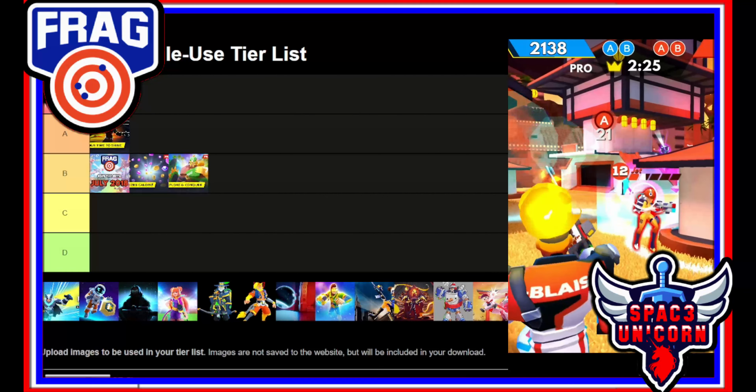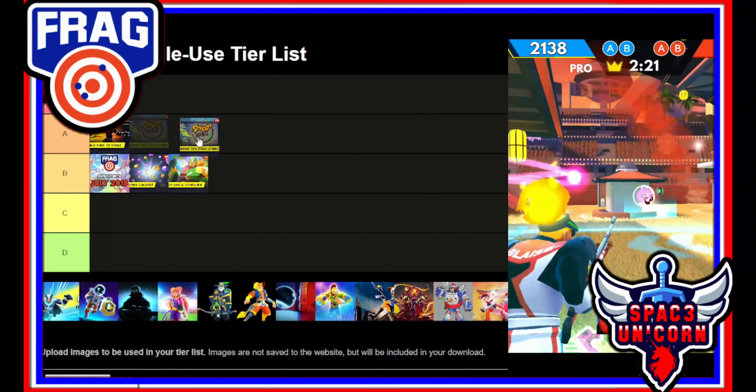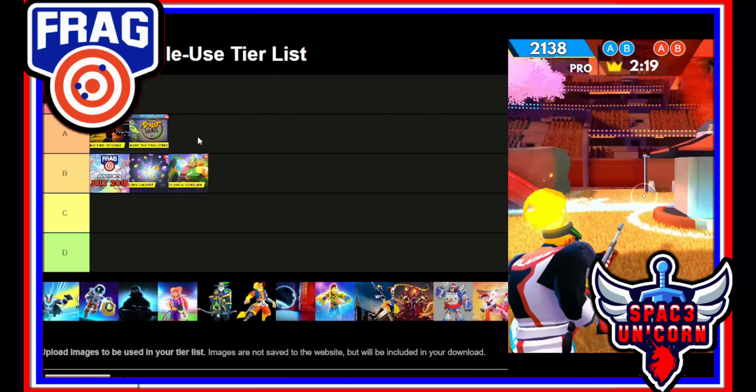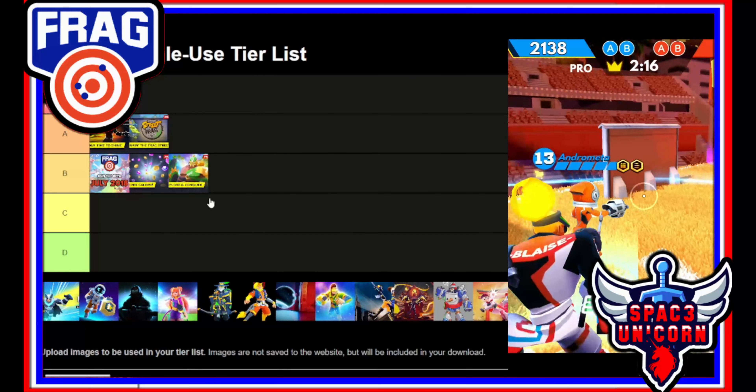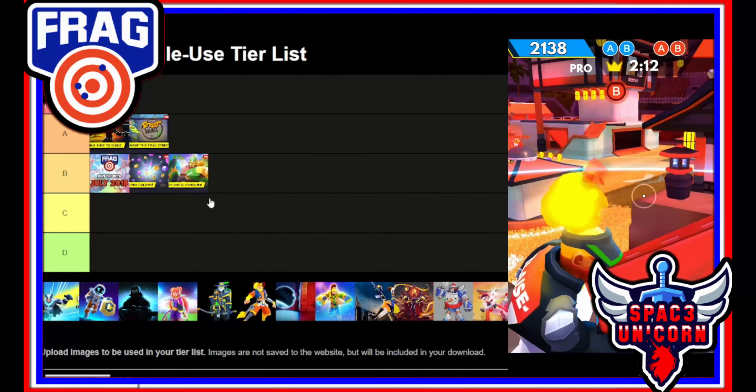Update 1.6.6 is one of the smoothest updates Frag has ever done. We got Tank Bot, we got Street Frag, no new bugs, and there were actually quite a few bug fixes. It doesn't quite have that kick to get it to S tier, but this is definitely a good update — a pretty simple A tier for me.